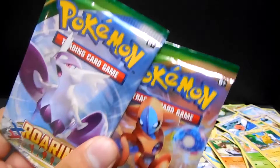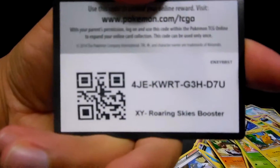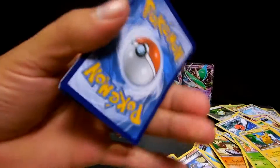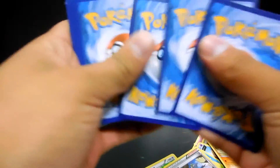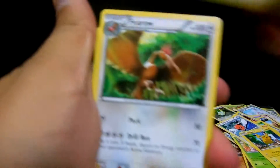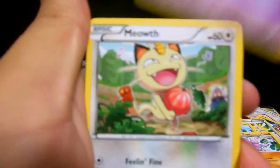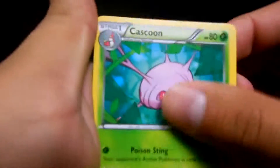The last two packs - hopefully we have something good since we've only pulled five Ultra Rares. Here is the code for one of them. One, two, three - and let's hope we get something good: a Mega Turbo, a Flareon, a Pelipper, Voltorb, a Gligar, Shuppet, a Meowth, Cascoon, a Dustox - the reverse is an uncommon - and a Skarmory.